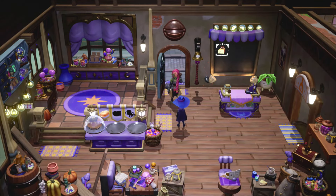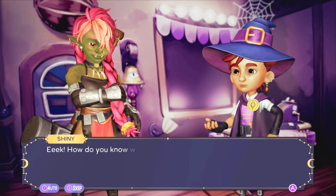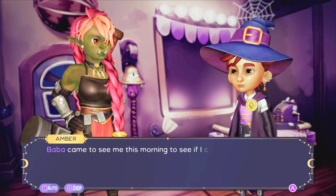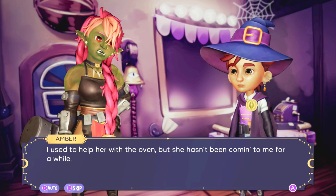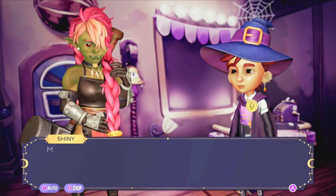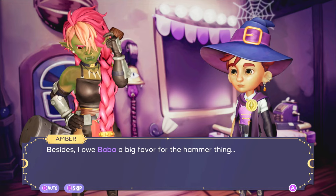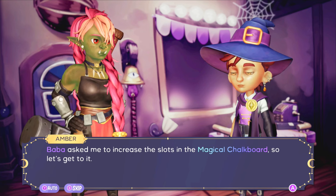Whoa — who the heck? 'Name's Amber, I'm a blacksmith from the outer camp in Keeluria. I came to give you a hand. Baba came to see me this morning — I used to help her with the oven but she hasn't been coming to me for a while. She said you want to pass the Academy of Magical Bakers exam and that you'll pay for my services. My rates are not that high — besides, I owe Baba a big favor for the hammer thing. First one is on the house: Baba asked me to increase the slots in the magical chalkboard.'